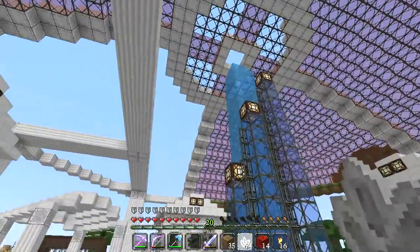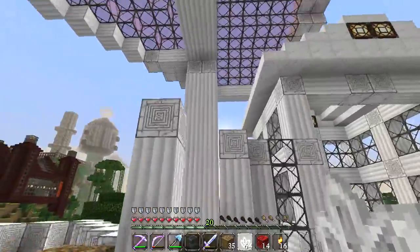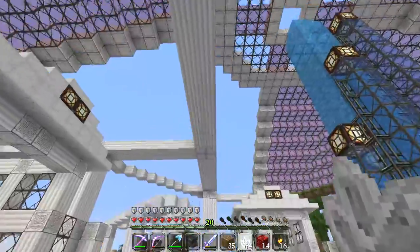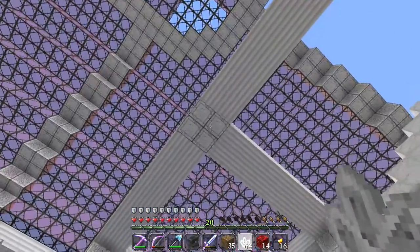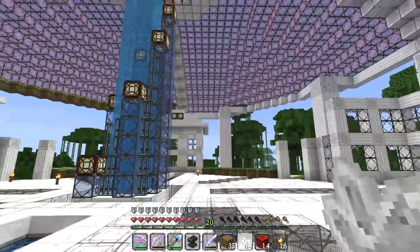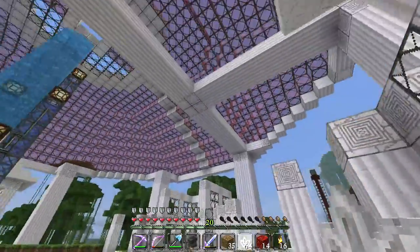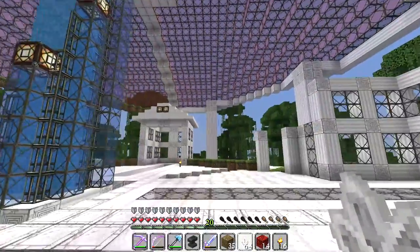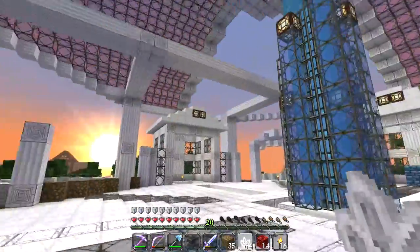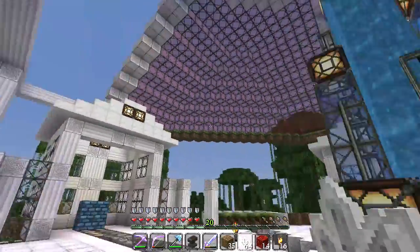I realized we don't really have anywhere to hang chandeliers from, so what I thought we could do is connect these giant pillars via these cross beam things. Where they meet — the cross sections — that's where we could hang our chandeliers from. We'll have another cross beam running all the way across to the pillar at the back, so basically all of these big pillars will connect to each other via these cross beams. I think that's kind of rad — I'm digging that.